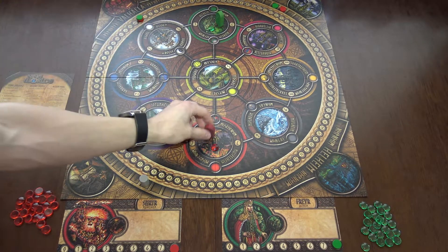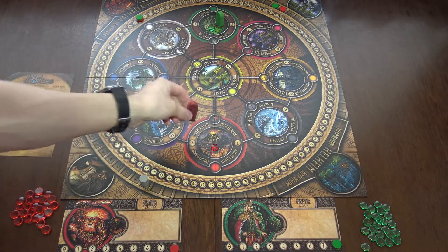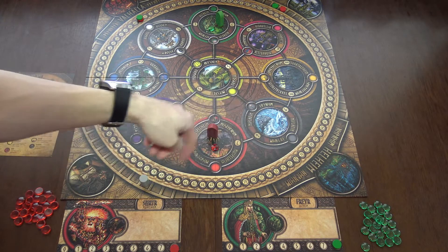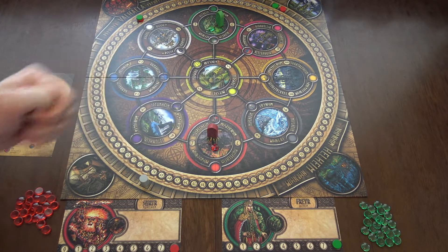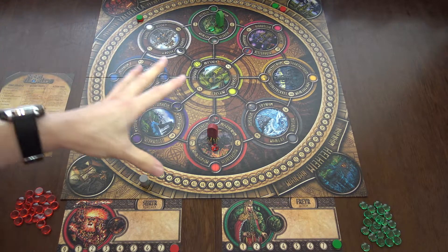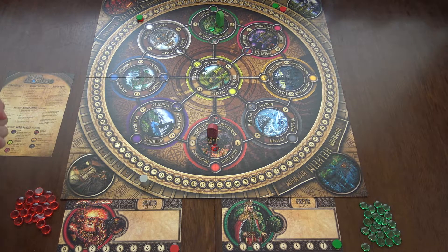Each player has their avatar in their color and one of their troops — their stones — on the world which matches their player color. This is the setup for two players but you can play up to six.